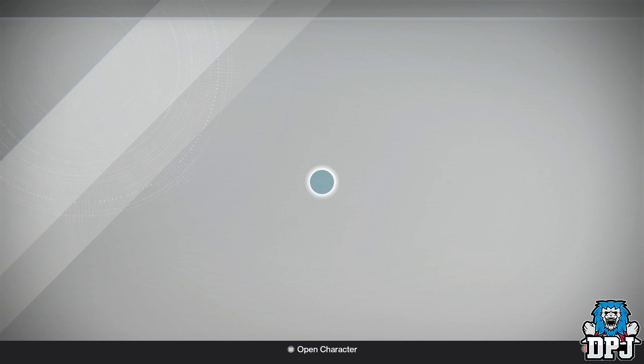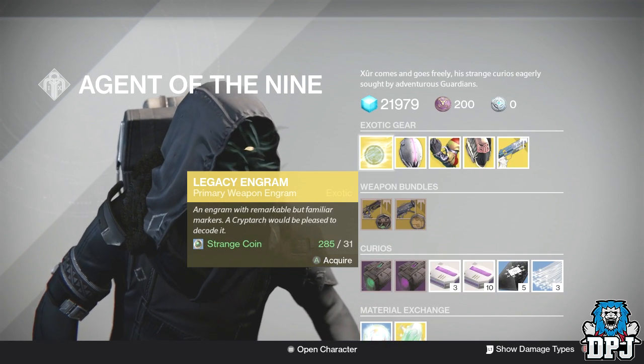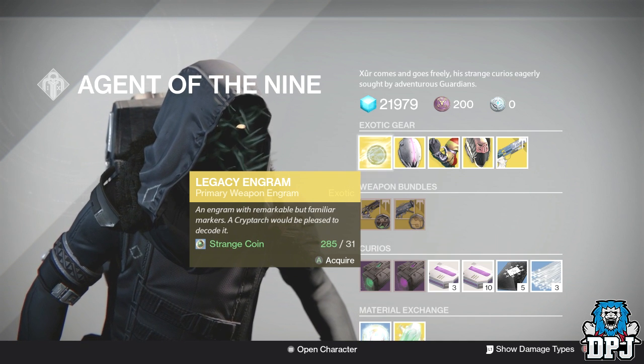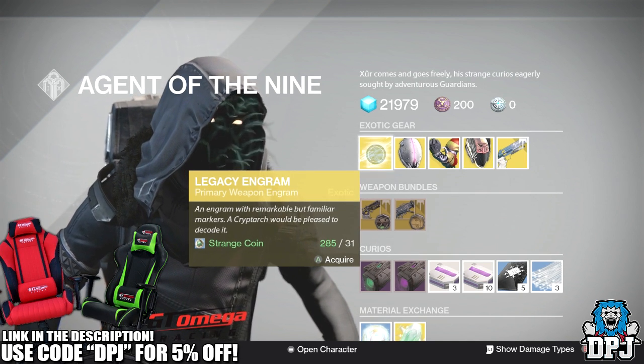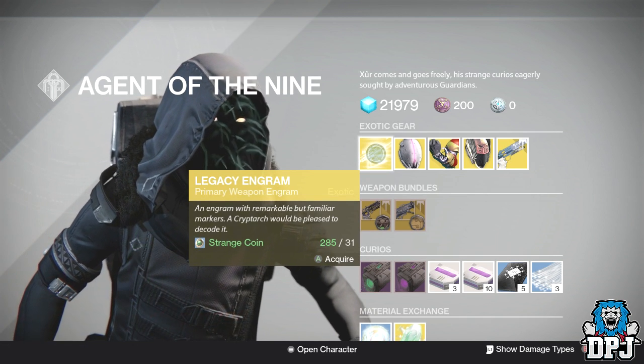So let's see what he has this week. We have a Primary Legacy Engram — remember, people, this will only give you Year One exotics, so do not expect to get any Year Two or Three weapons from this, otherwise you're wasting your 31 strange coins.